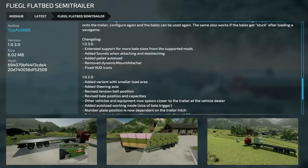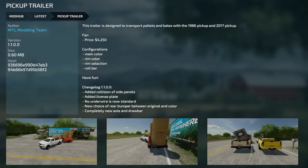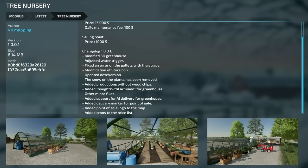Update to the Flegel Flatbed Semi-Trailer version 1.0.3: extended support for more bale sizes from supported mods, sounds added when attaching and detaching, pallet auto-loading added, dynamic mount attacher removed, and HUD icons fixed. The Pickup Trailer version 1.1: collisions added for side panels, license plate added, new underwire is now standard, new choices of rear bumper between original and color, and completely new axle and drawbar. Update to the 510 Header Trailer version 1.2: changed the flashing pattern on the strobes and added more colors. Cowshed with Garage updated — name changed only.